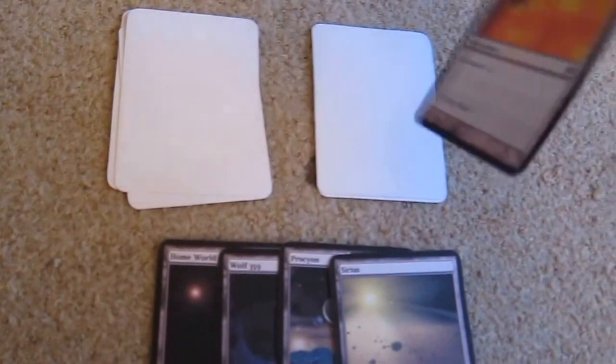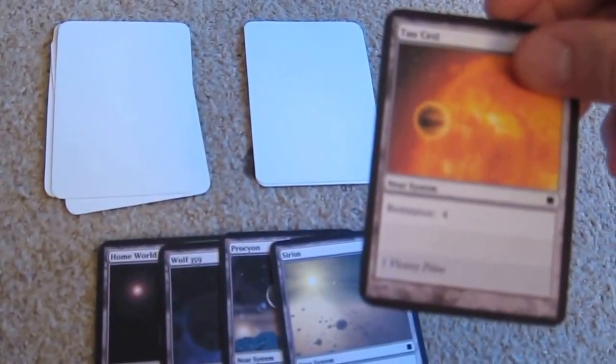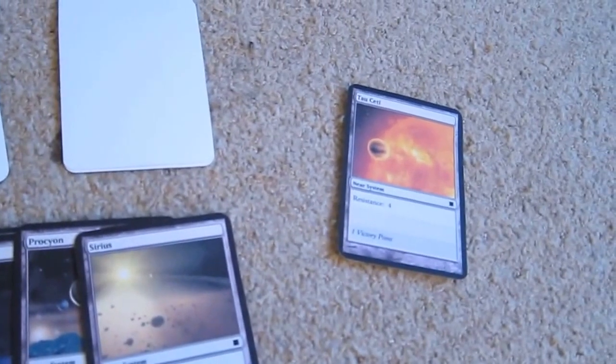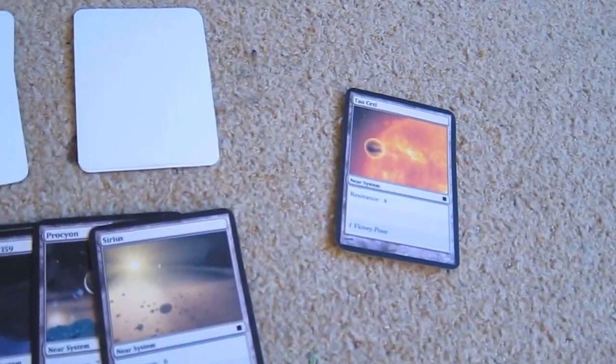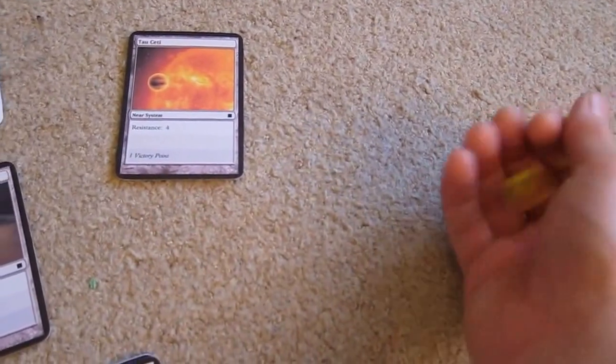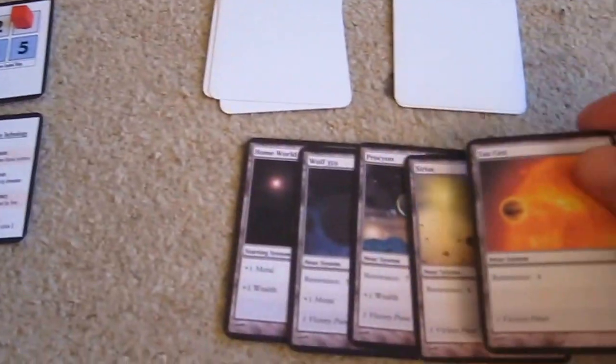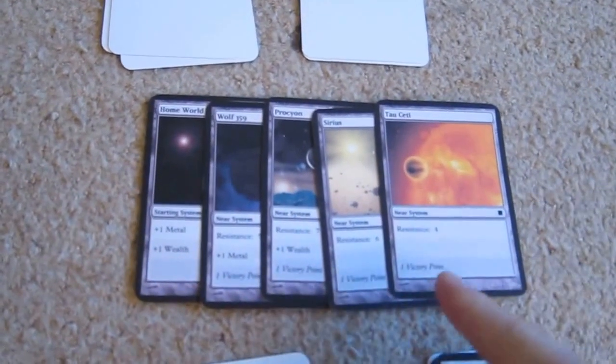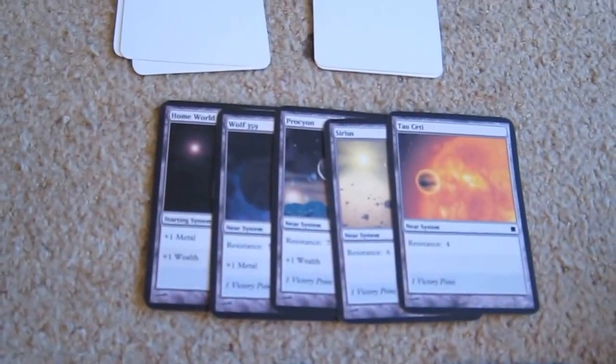So let's go back and do some more conquering. Tau Ceti, resistance four — quite an easy one to beat, however it's also an easy one to lose with revolts. A four — we've beaten that straight away and we get a seven with our rendition. It joins our star empire and gives us one victory point, but no extra income or production.